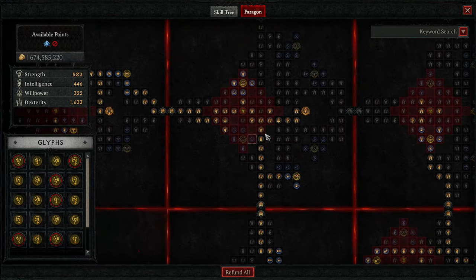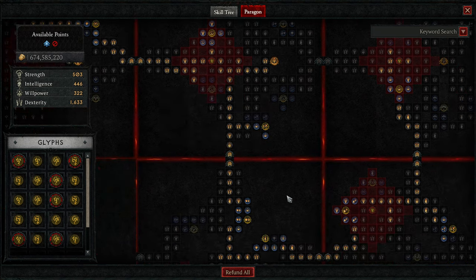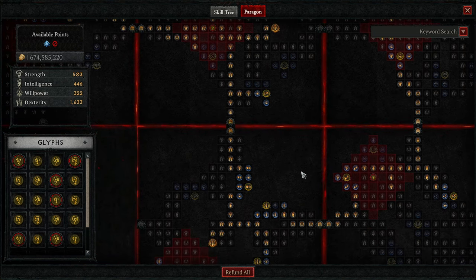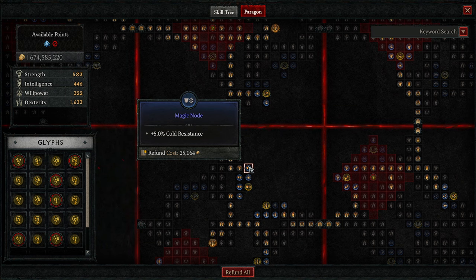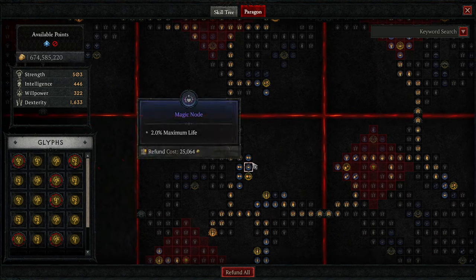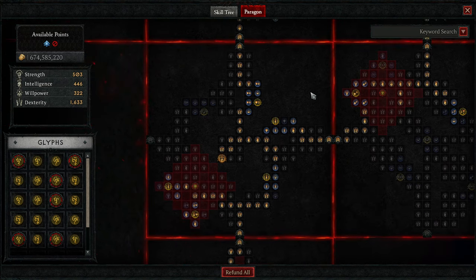That's kind of how you need to put the Paragon board together. Remember, do not blindly follow what we do — there's a reason we don't go over every node. We want you to activate your glyphs and then get the things that you need. For example, I needed some cold resistance — I didn't need to get these two points right here, but I did because they helped my build.